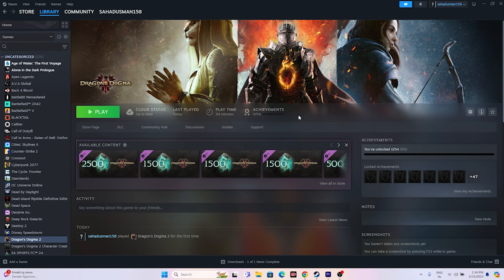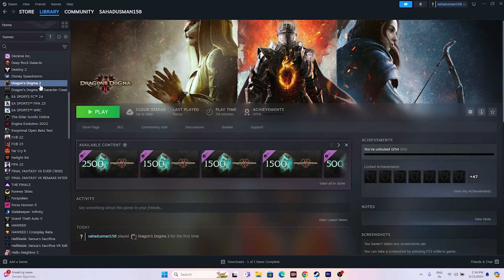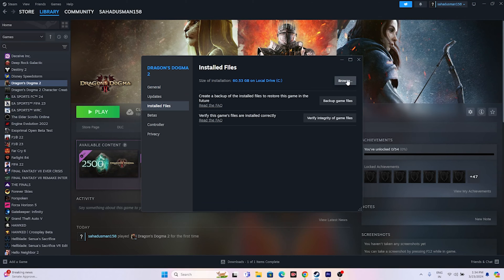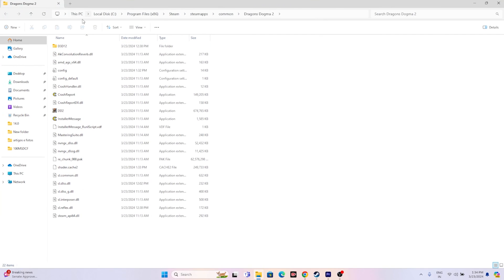The next fix is to launch the game from the installation folder. You might be launching from Steam's shortcut, which can cause issues. Instead, right-click the game in Steam, go to Properties, then Installed Files, and click Browse. That will take you to: This PC > Local Disk C > Program Files (x86) > Steam > steamapps > common > Dragon's Dogma 2. From there, launch the executable directly.